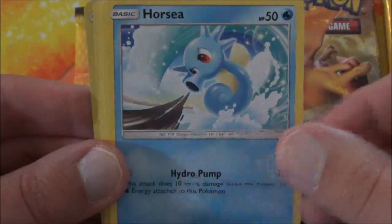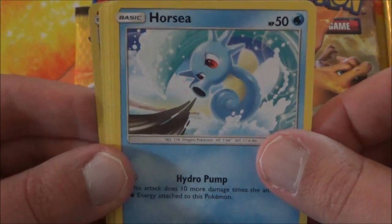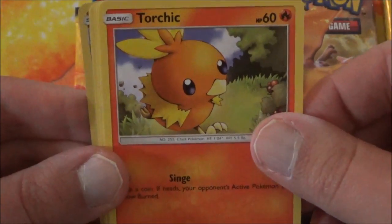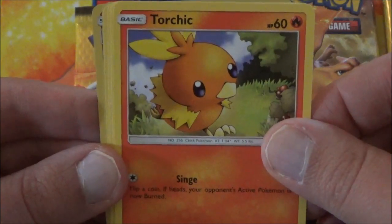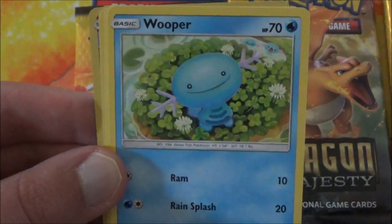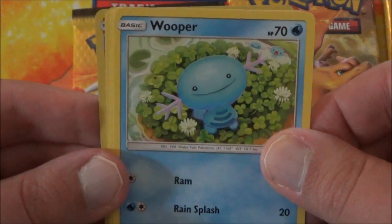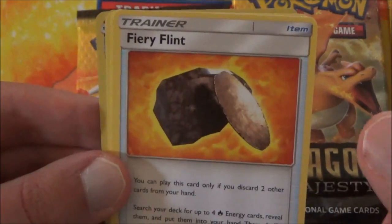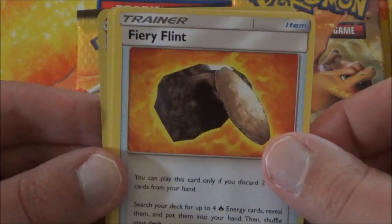We got a Horsea, whipping up a Mighty Wave. Torchic and a Wooper. We have Fiery Flint, one of the new trainer cards in this set — sorry if I pushed the camera up a little bit.